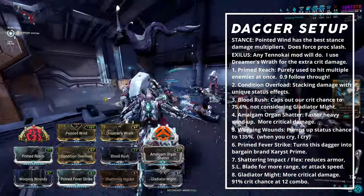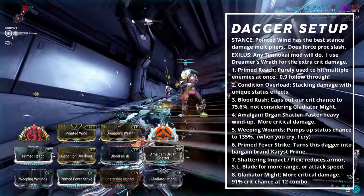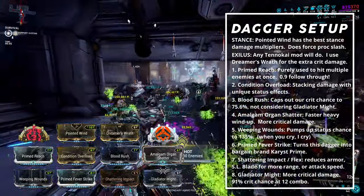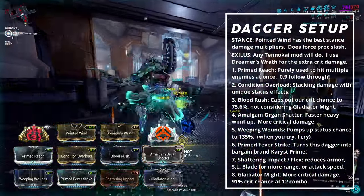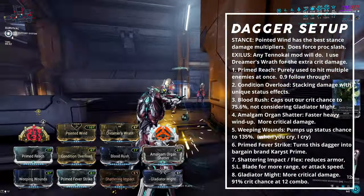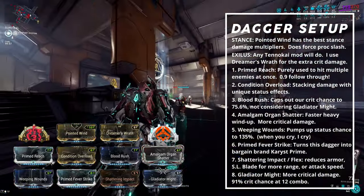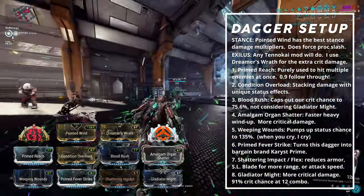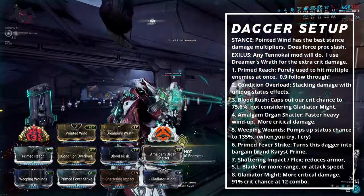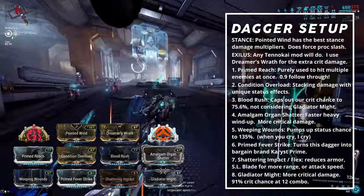Weeping Wounds increases our status chance to 135% at 12x combo, giving us a 35% chance to apply an additional status effect on hit — this does work with Melee Duplicate. Primed Fever Strike adds a large amount of Toxin damage, which will be one of two damage over time effects we inflict. Toxin procs have their own individual timers and are not consolidated into one tick over time like heat, meaning we can shred armor faster through AAMA. We are not using electricity damage because we don't have a Primed Electricity counterpart — Primed Fever Strike's 165% bonus far outweighs the 90% from Shocking Touch and does not get the same Archon Shard synergies.